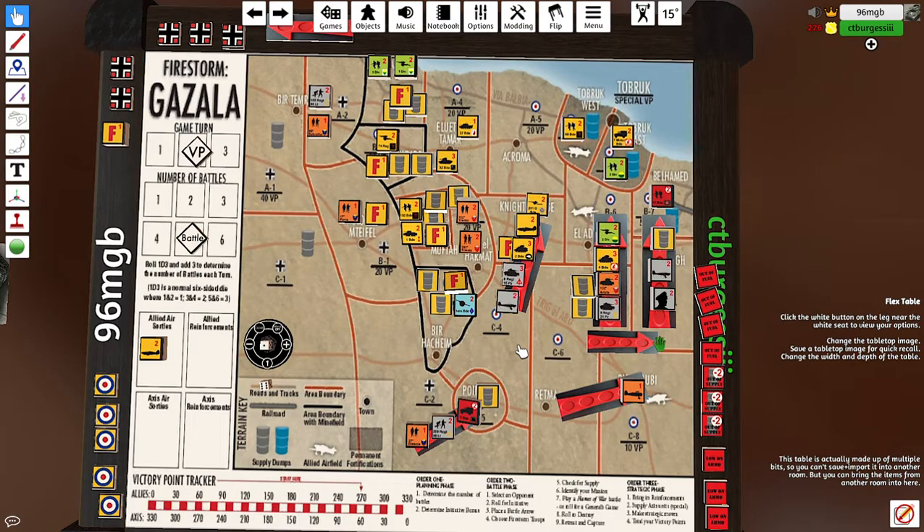Welcome back everyone. Mark here from Breakthrough Assault as the German General for Turn 2 of the Ghazala Firestorm, joined by allied British counterpart Iron Tom from No Dice No Glory.